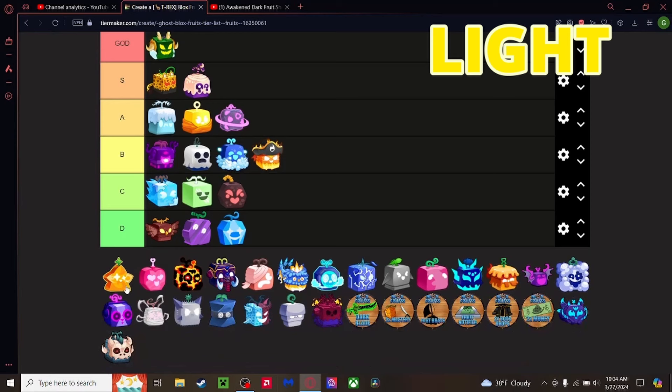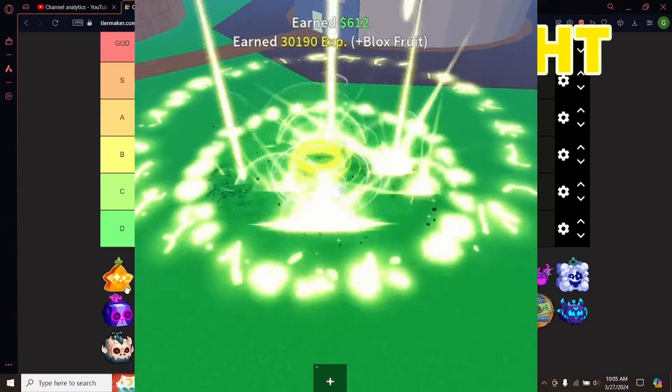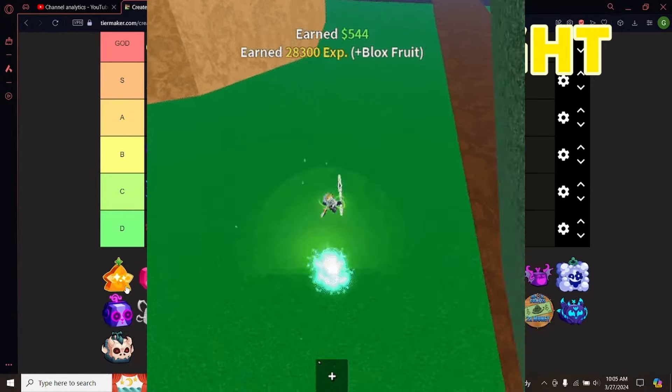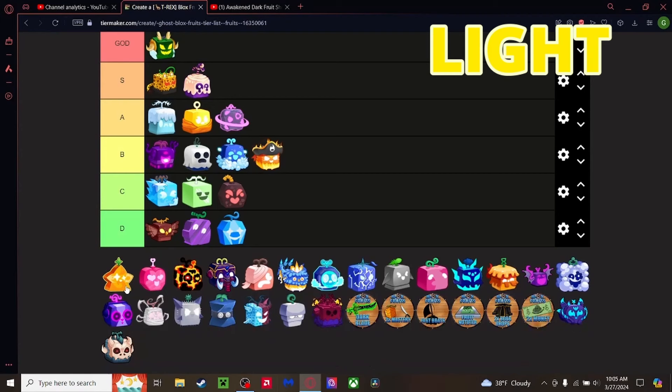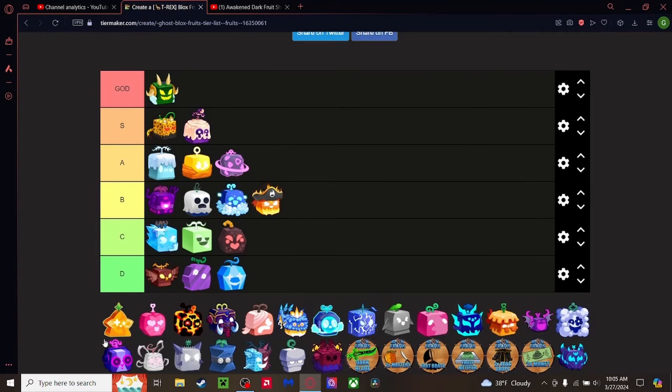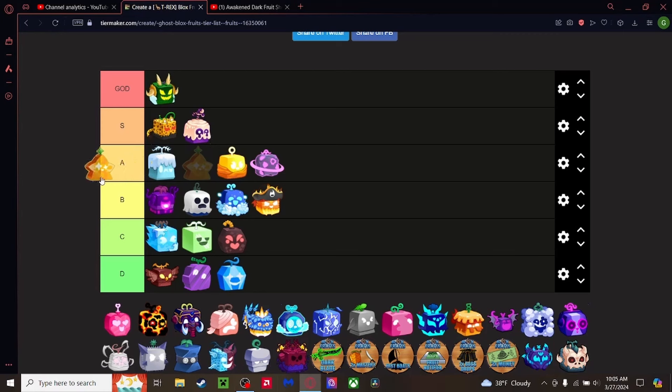Light fruit — I might have bias here, but I really think it's one of the best elemental fruits. The awakened version is just insane, and the non-awakened is just as good — you have a barrage you can hit during the ultimate move simultaneously. Great transportation too. The awakening adds an arrow that does way more damage, a better barrage, and a beam that does like 1000 damage every few seconds. Going top of A Tier.